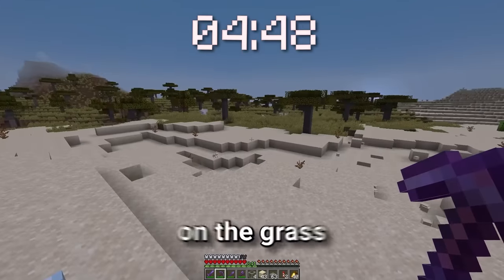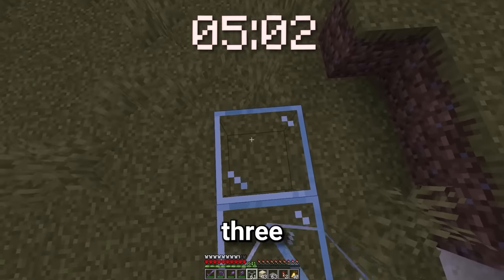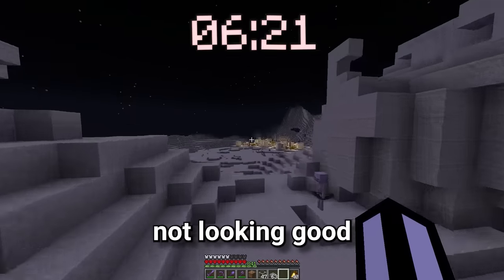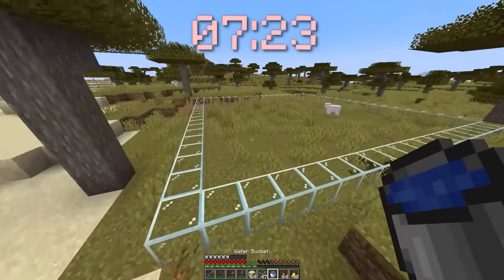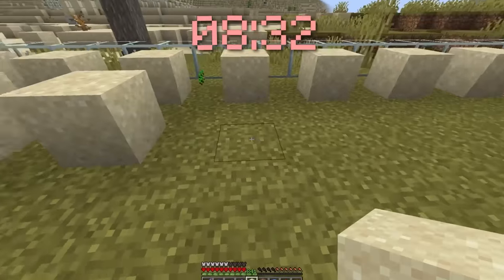Why don't we just build it on the grass instead of putting dirt under it? Oh no, this is going to cost us so much time. Oh no, there's mobs everywhere now. We need to sleep. The time is not looking good. We can also use this water to clear out the grass. And then we need to do the sand pattern again. Nice, we're making good progress.